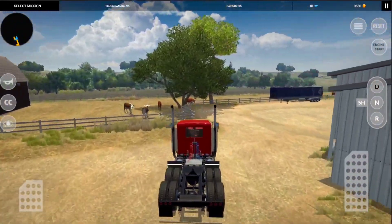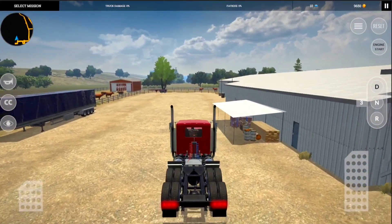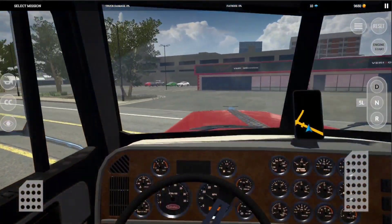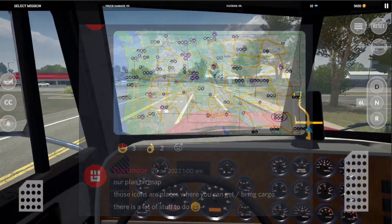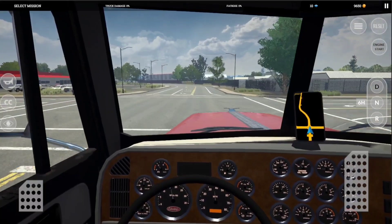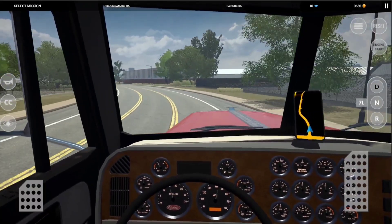As promised, the game will release by the end of this year. We also get some glimpses of the map and job system. This image is used for planning purposes — where you will get jobs, bring cargo, and a lot of other stuff to do. It will be an open map, so we can travel wherever we want, approximately 700km.